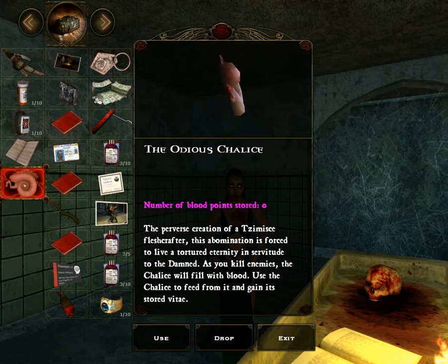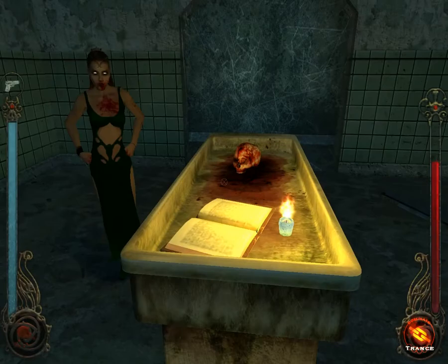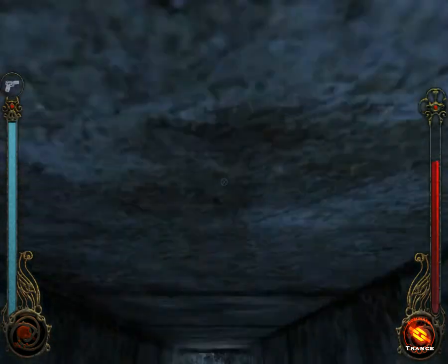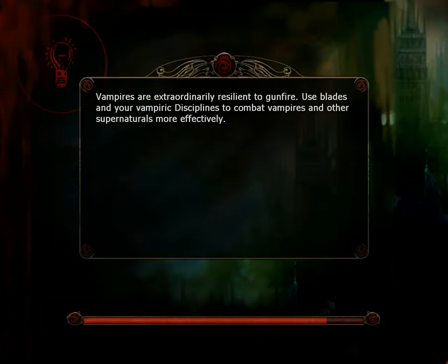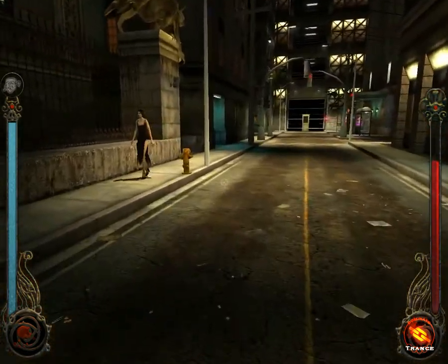Very useful. Extremely useful, especially to us, since we have trouble beating on some enemies — although our current blood storage is quite high. We'll visit the Prince. I'm hoping we'll get access to a new area. A shotgun is an acceptable weapon at this point, but the clip size is too small and the rate of fire is pathetic. So we can't really use it to murderize our target.